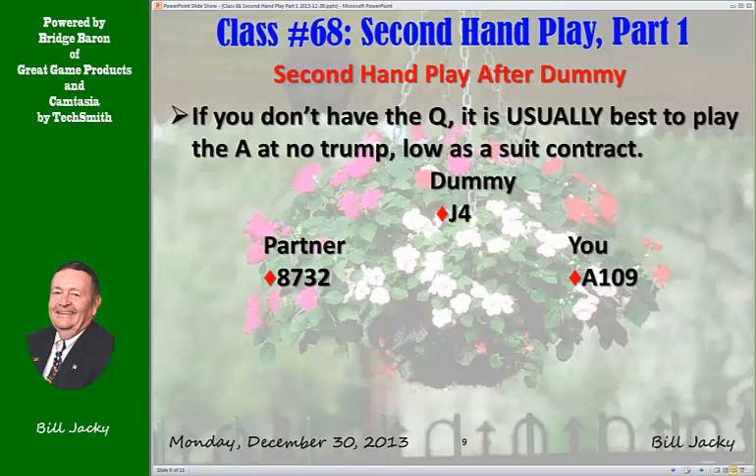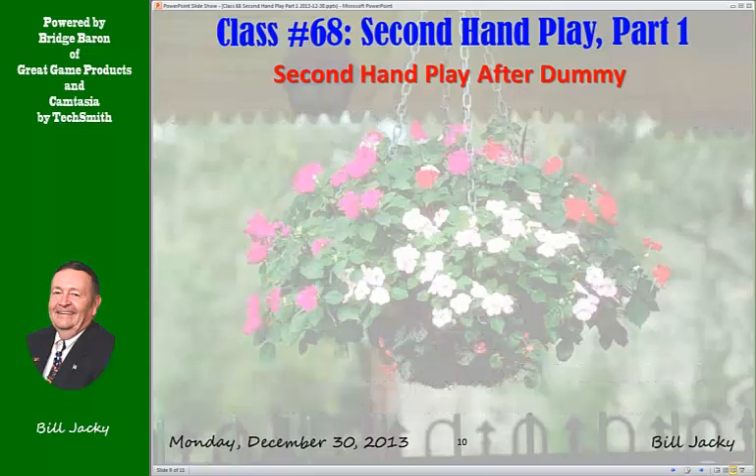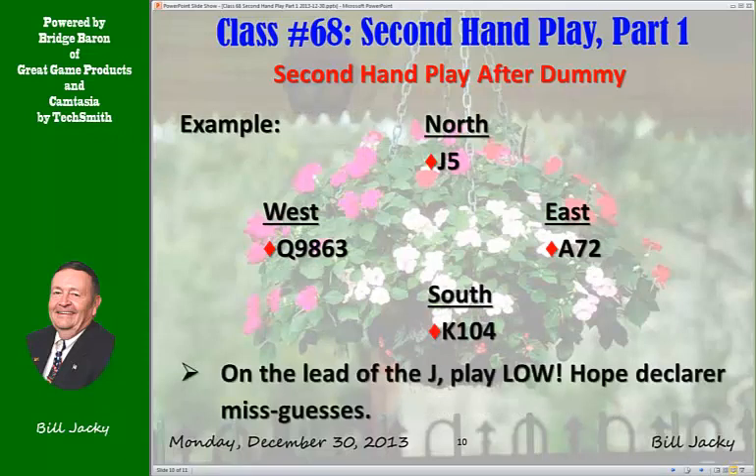Here you do not have the queen — you have only the ace. In a suit contract, if you don't have the ten, it's usually best to duck. If you do have the ten, it's best to play the ace. On the lead of the jack, play low. Hope that declarer misguesses — he has to guess who has the ace and who has the queen. If you play the ace, you've solved his problem.